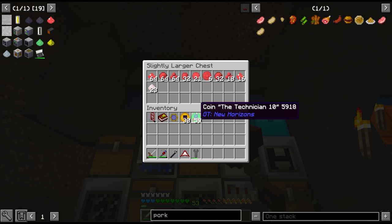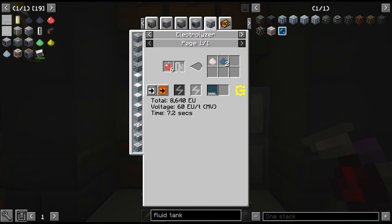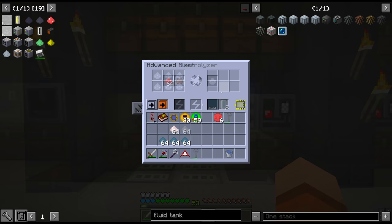Our new ore washers and sifters have now finished processing ruby. All of this can then be electrolyzed at MV to give us aluminium, chrome and oxygen. So I macerated all of the useless ruby into dust, and then inside the brand new mixer we got one stack of iron dust, one stack of chrome dust and one stack of aluminium dust. This gives us the canthal that we need.